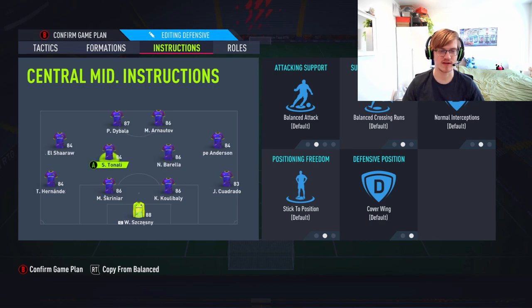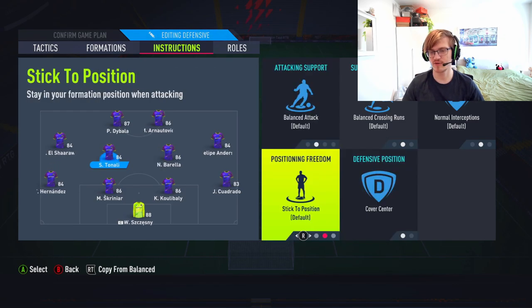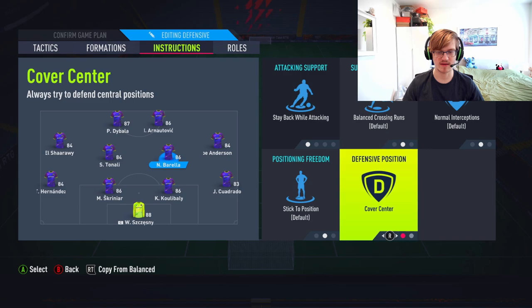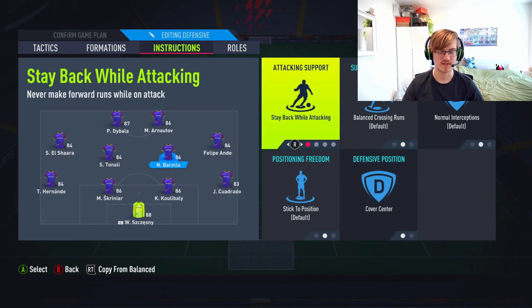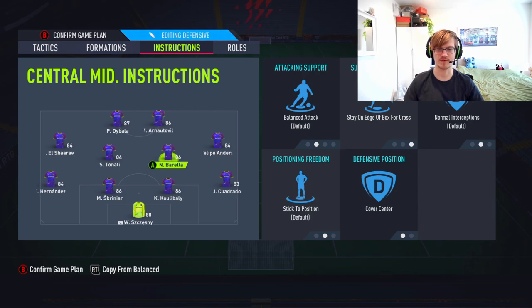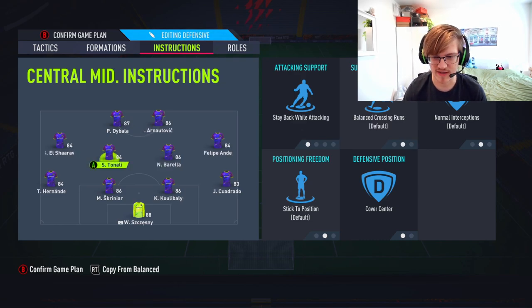Now you have two center mids, and this is where it gets a bit weird. I would normally play both on stay back while attacking and cover center. But someone told me: get one player on balance and cover center, and stay on the edge of the box for cross. What this will do is give you one player that helps you recycle the ball outside the box without pushing in too much, so they're not invisible in the center mid position. So one center mid like this, and one center mid on stay back while attacking and cover center — to obviously help our two defenders in defense.